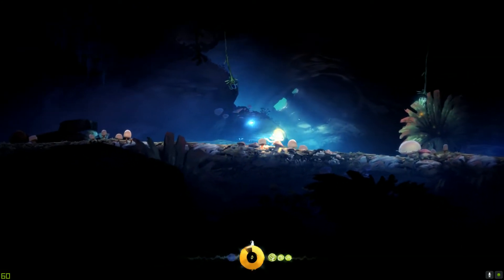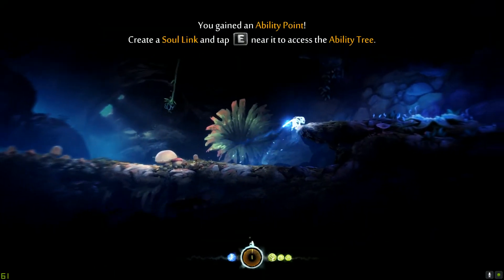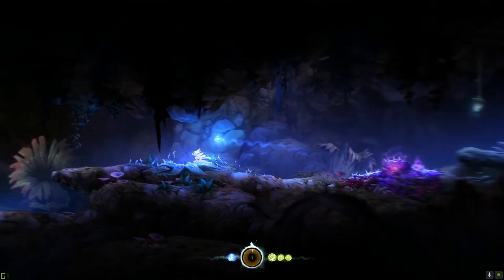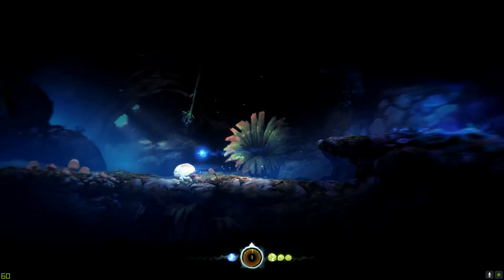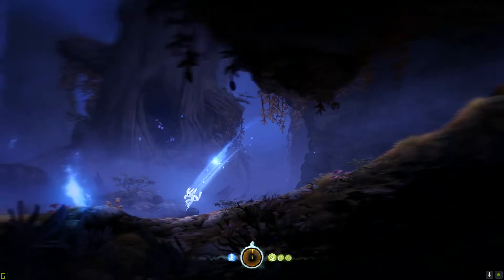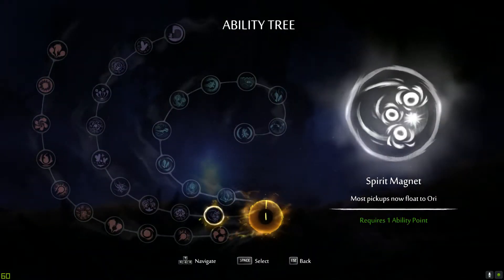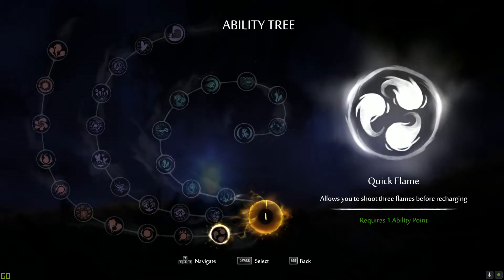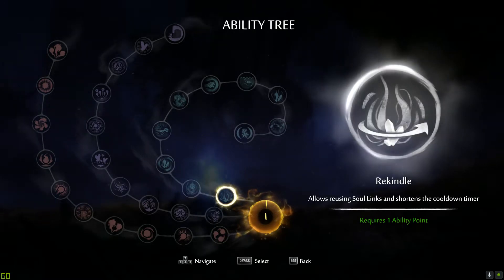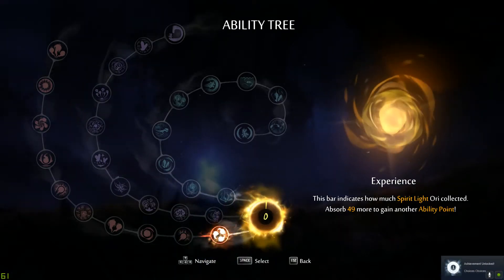Now we're going to try to get a little bit more gameplay going. Solink is ready. Create Solink, and there's an ability tree in this game? No way. Spear Magnet — most pickups now float to Ori. I like 3 Flynn for recharging. I think I'm going to select that. Okay, that's how you select it.